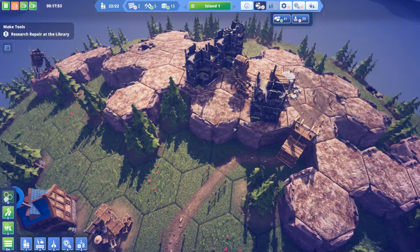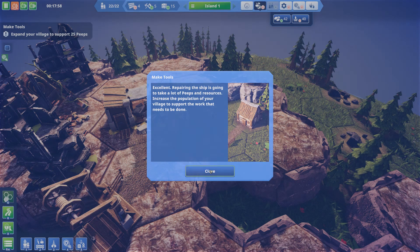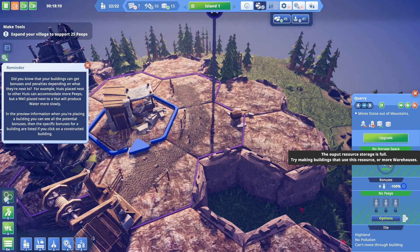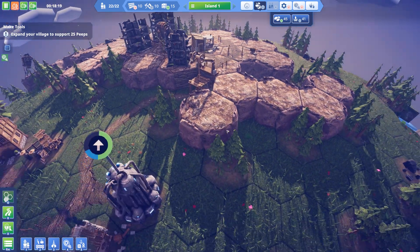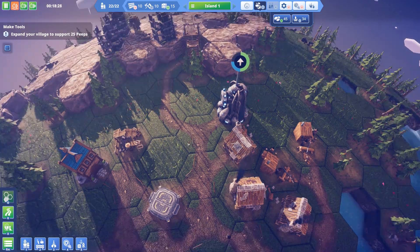That's nearly done. How are we looking up on the top here? So this is my quarry — mines stone. Repair on the ship is going to take a lot of peeps and resources. Increase the population of your village to support the work that needs to be done. I just want to investigate this — why do I not have anyone working here? Building shutdown — try solving the production issue. Oh, no storage space. So I need to build a warehouse. I don't think I can build a warehouse at the moment. Storage and transport — at the moment I've still got just a lift in there. Never mind, I'm sure it'll tell me about that at some point.